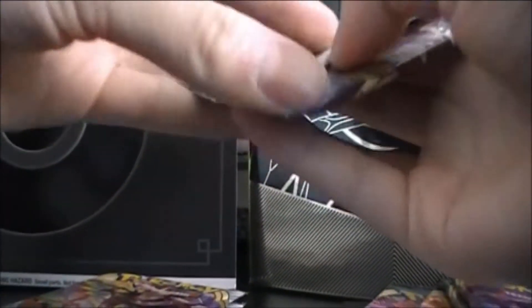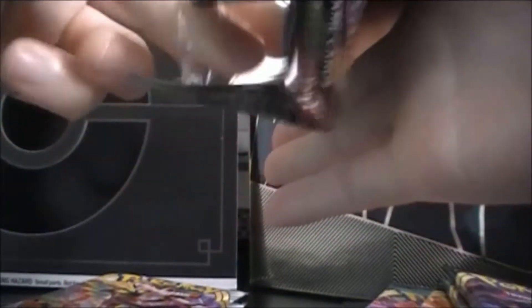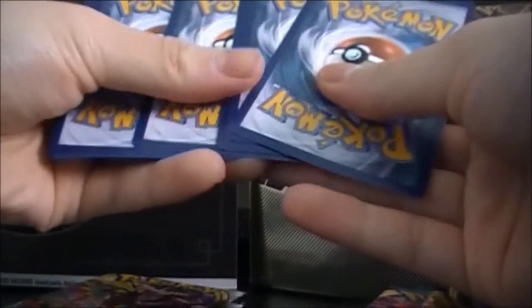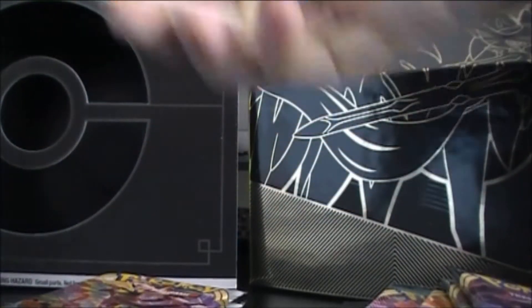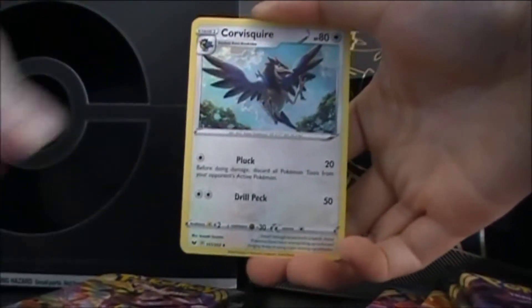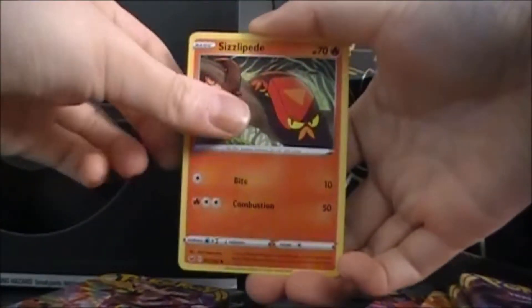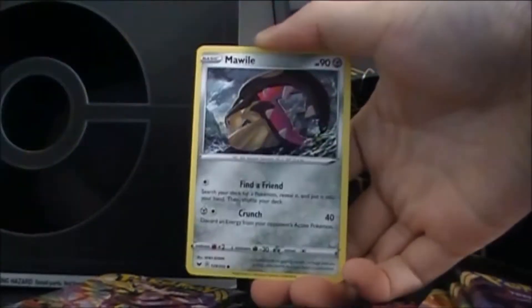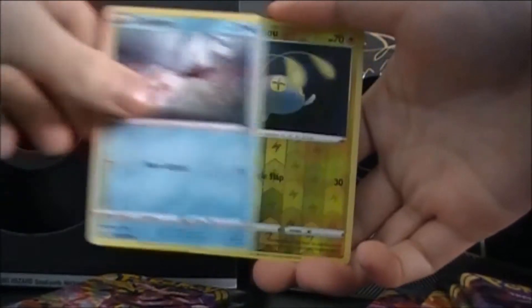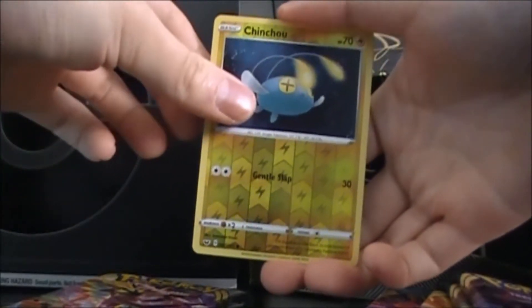Let's go open up the first pack — the Sword and Shield. We got Mawile, Gossifleur, Goldeen, Reverse Chinchou, and Cramorant.